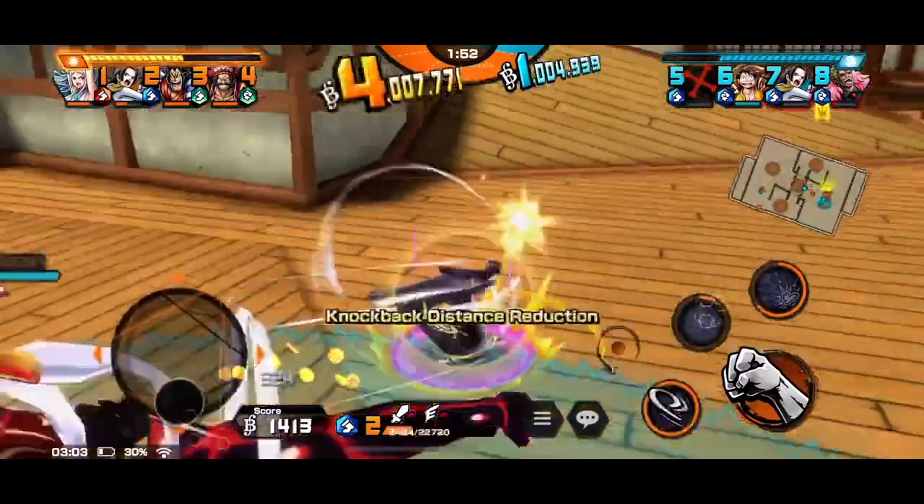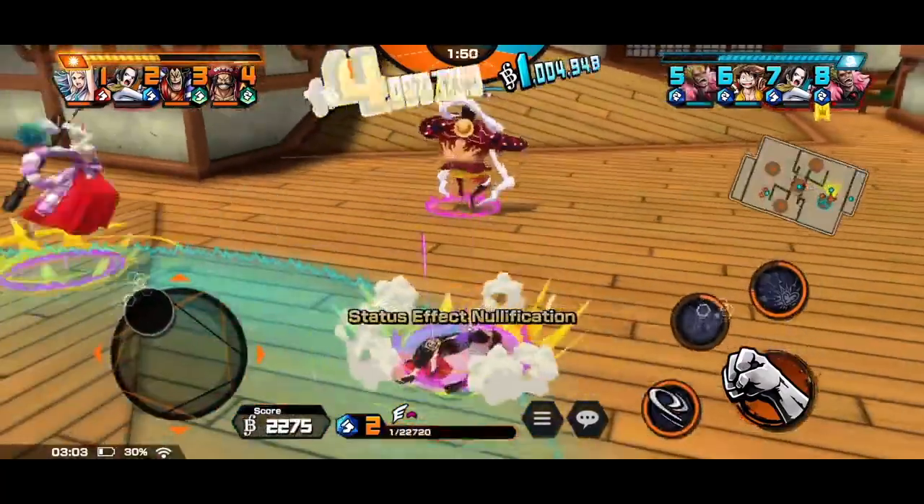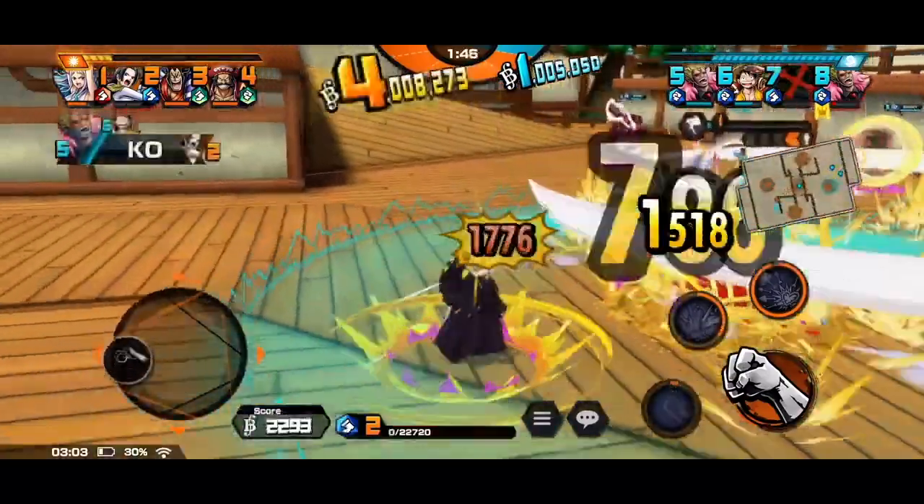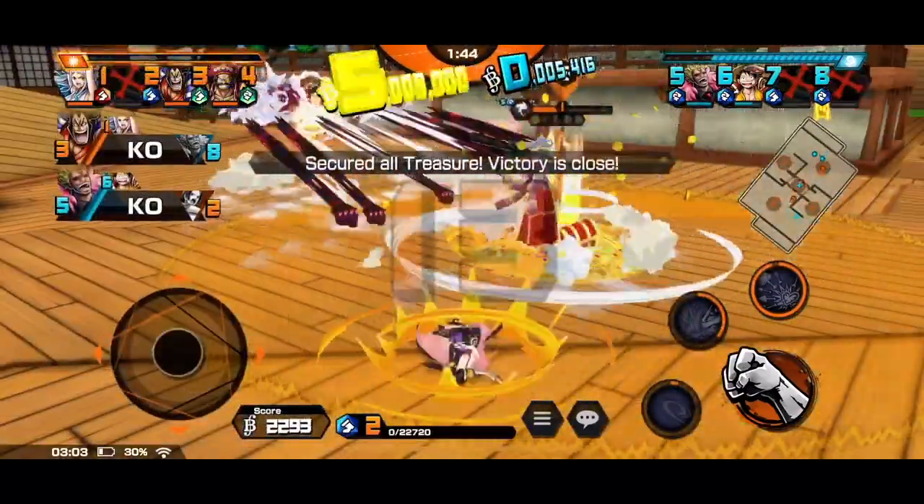Boa also has a trait that leaves her at 1 health point if parameter boosted. This keeps her alive against the Luffy. Thanks to the Yamato, they manage to secure the treasure point for a 5-0 win.